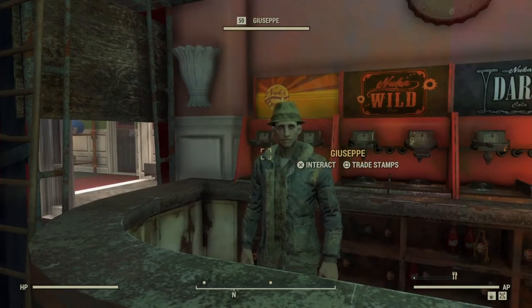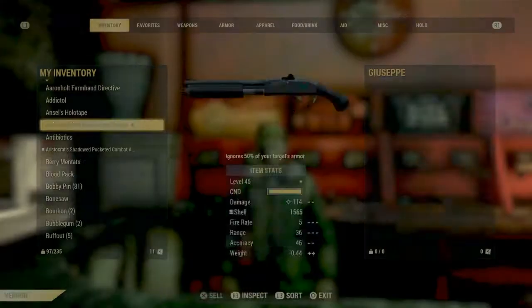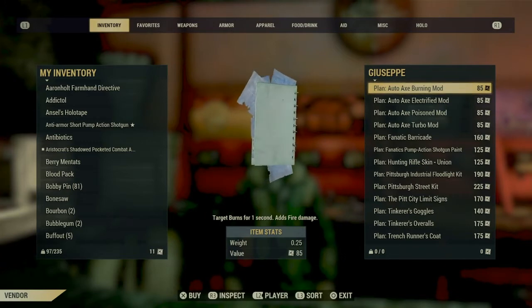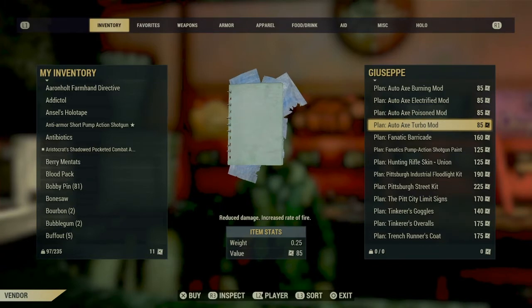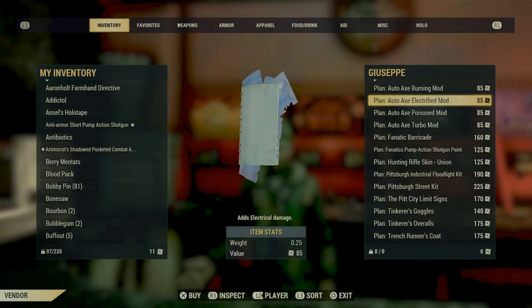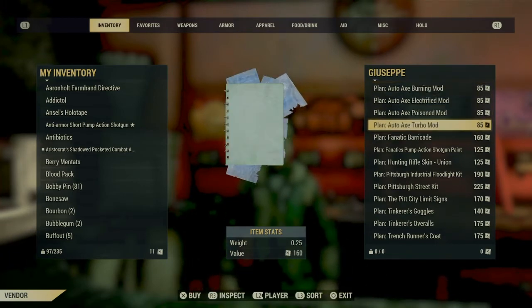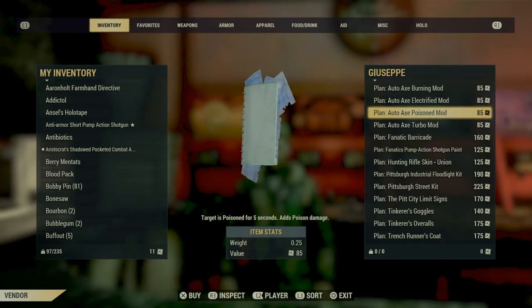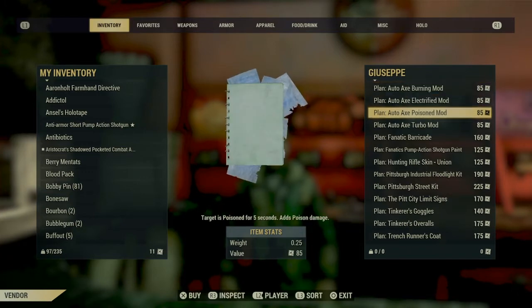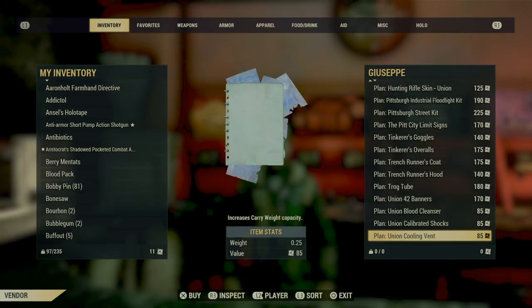So first let's see what the Gazette is trading. Currently I only have 11 stamps, that's not enough to get anything. I can't craft the auto axe yet, but it looks like he's selling some good stuff here for the auto axe once I earn that through the scoreboard.